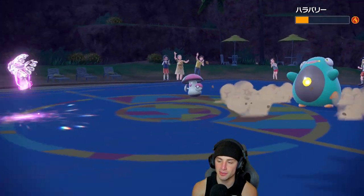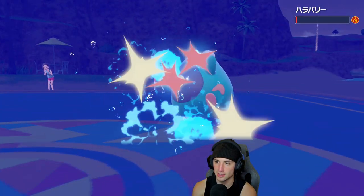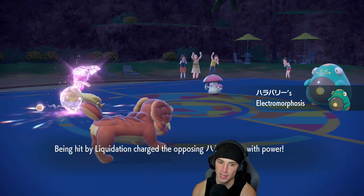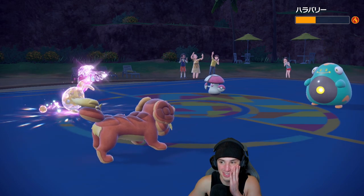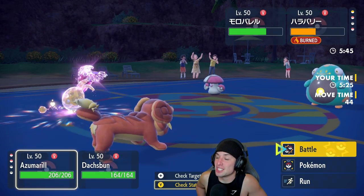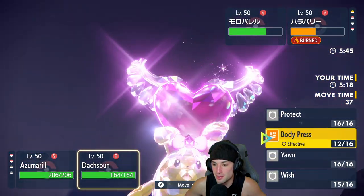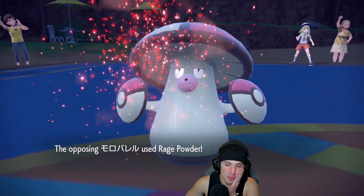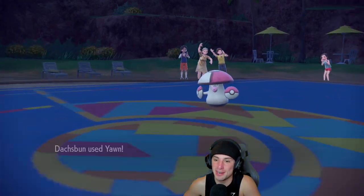The opponent opts for Spore, Liquidation comes in hot, and the burn is going to KO. They're sporing one of my Pokemon, but I can Aqua Jet down into Arcanine. They opt for Pollen Puff instead — now that hurts. Pollen Puff just saved its Bellibolt — that was a great, great play by the opponent. I feel like this match is just going to be long and drawn out.